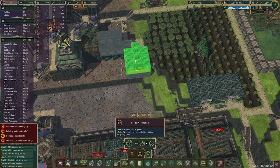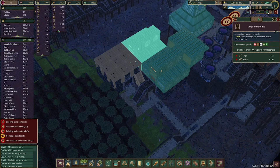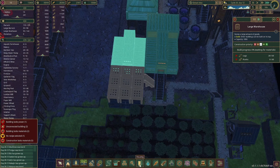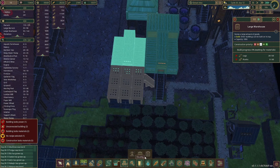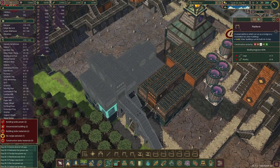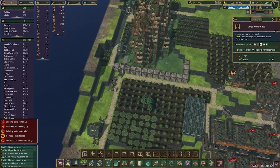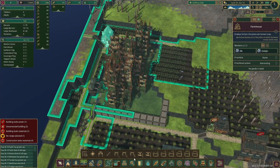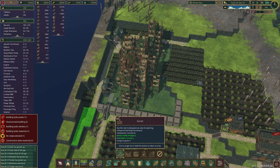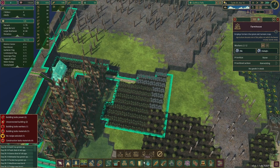We'll need a couple of large storage warehouses. We have stairs going from here, this path is connected, so if we go up we can put in another large warehouse. Yeah, I think that should be enough storage for this side — two log piles and three large warehouses. This one is planting carrots all through here, so we can actually go a little bit further, like out to here, maybe one more row.